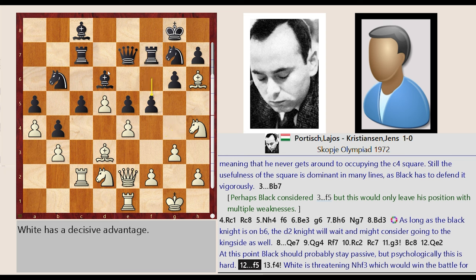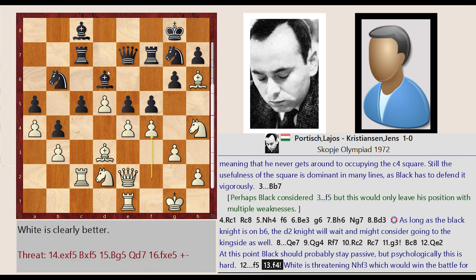At this point black should probably stay passive, but psychologically this is hard. F6-F5. F2-F4. White is threatening Nh-F3, which would win the battle for the E5 square.